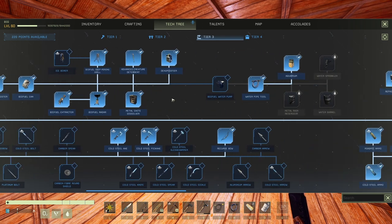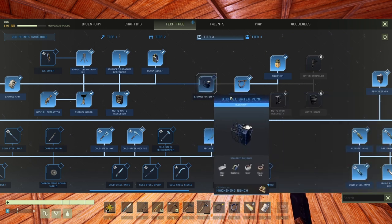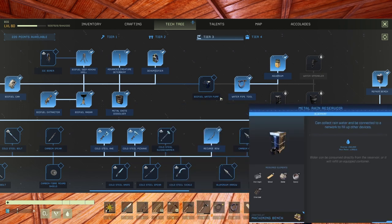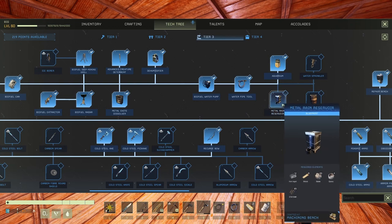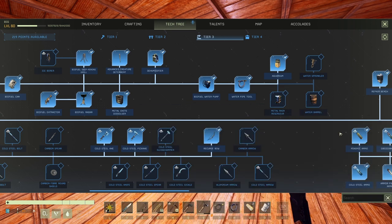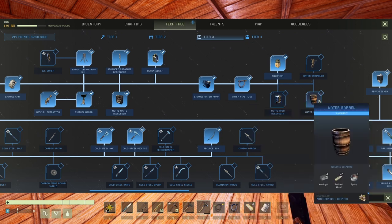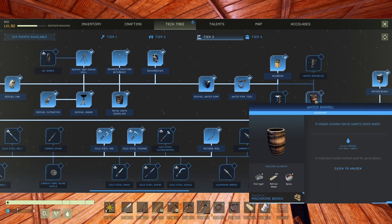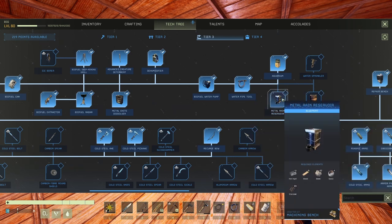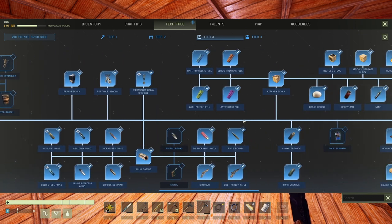The biofuel water pump and water tool are now in the tech tree. The metal rain reservoir — let me check — stores 150,000 water with a max rate of 1,000 per second. The barrel stores 300,000 with 1,000 per second as well. The barrel is better so we'll take that one and ignore the rain reservoir for now — no point building it if you're not going to use it.